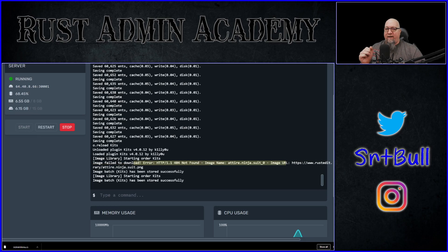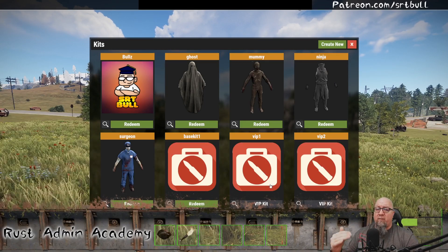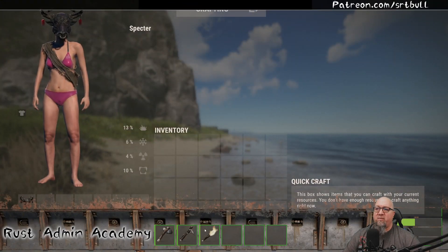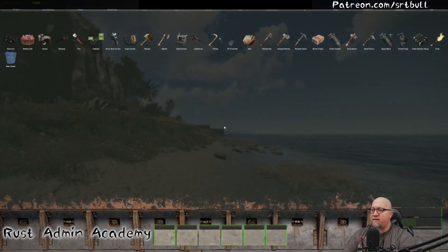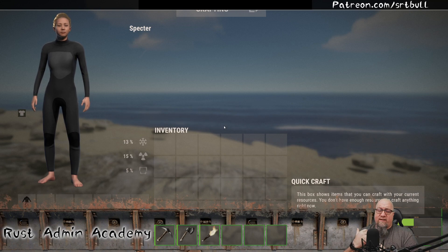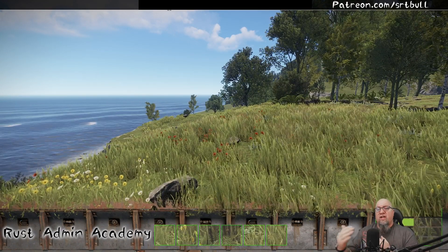Don't worry about the error — that's just a graphic not showing up correctly. Back in game: since I don't have the VIP1 or VIP2 permission assigned to me, if I kill myself right now I'll automatically be assigned base kit one. And sure enough, there we go — I have that kit. Now if I go into my permissions manager — in this case I'm using Admin Menu from Chaos Code — and grant myself kits.vip1, the plugin should respond differently. When I kill myself now and wake up, I have a wetsuit and metal tools, whereas before I had stone tools. The plugin determined I had a different permission and gave me that kit automatically.